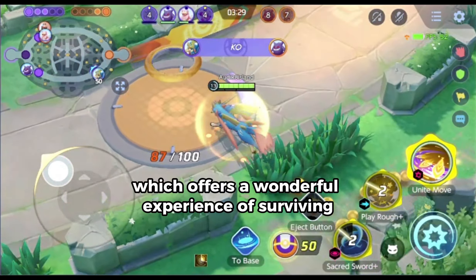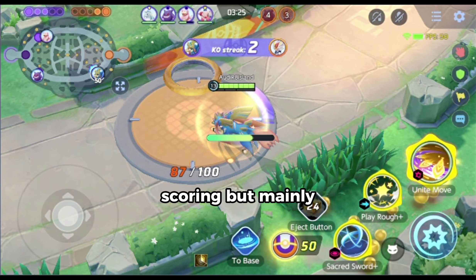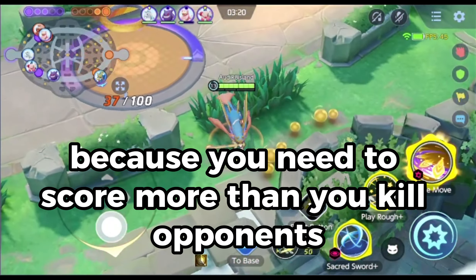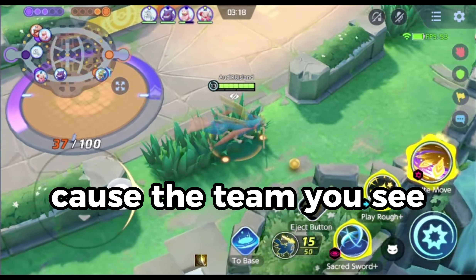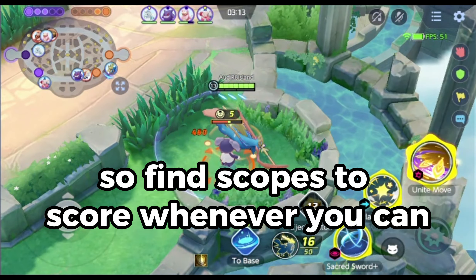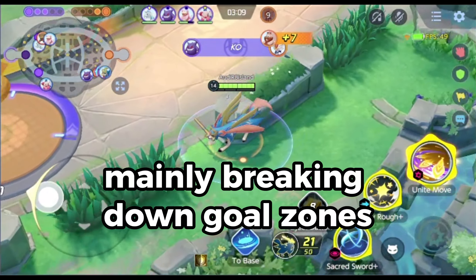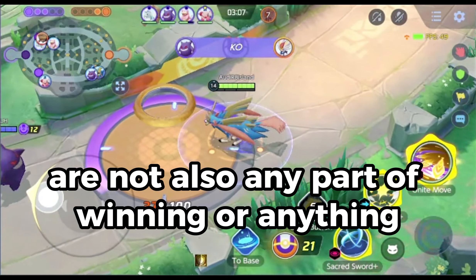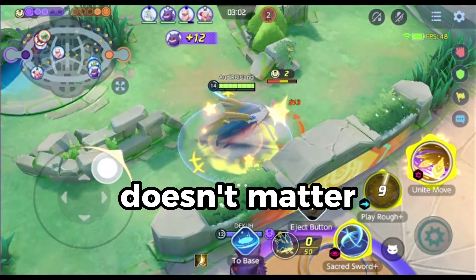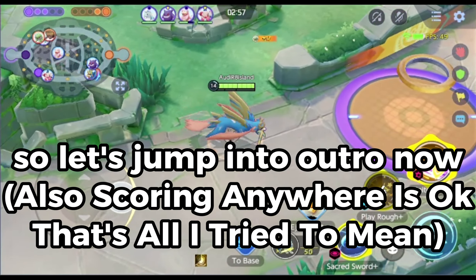Pokemon Unite is a game that offers a wonderful experience of surviving, fighting, and scoring, but mainly you need to be absolutely strategic because you need to score more than you kill opponents — the team that wins is judged only by more scoring. Find scopes to score whenever you can. Breaking down goal zones is not required to win; even scoring in their main goal zone counts toward your team's victory.